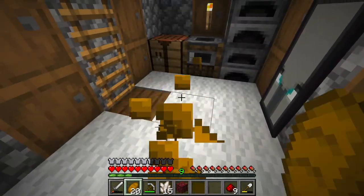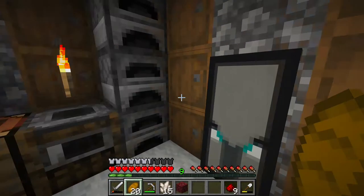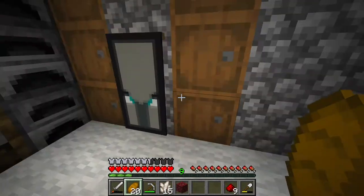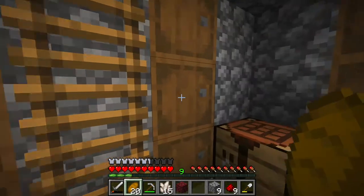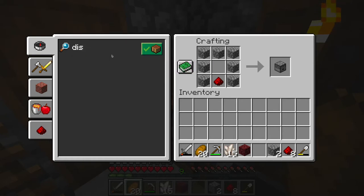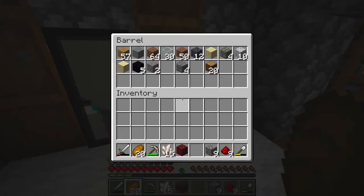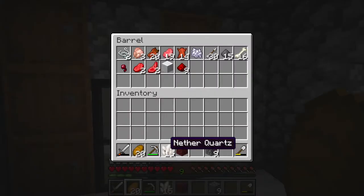I need string because I need like eight dispensers. Where's the dispenser recipe? Is it only stuff I can currently make? I need more redstone as well, so I don't think I can make the sheep farm today. I could, but that would take a while and I don't want to do that right now.